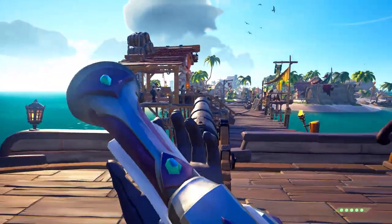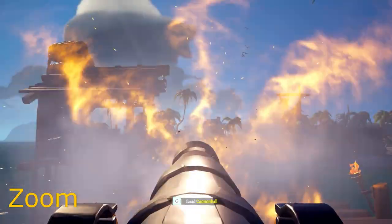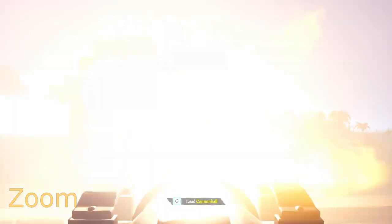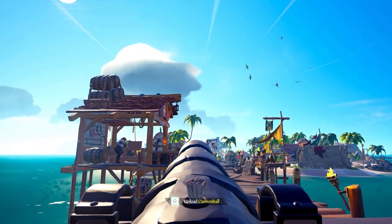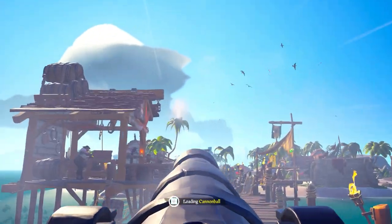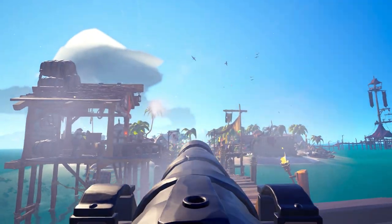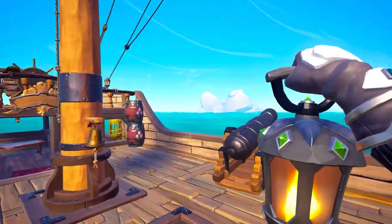Another feature a lot of players don't know about is you can zoom by right-clicking the mouse, which allows you to get a closer look at where your cannons are going. I never use this feature because when I'm shooting cannons I like to see where my first shot goes. If I'm constantly zoomed in it's harder to get a reference, and I have less of a field of view.